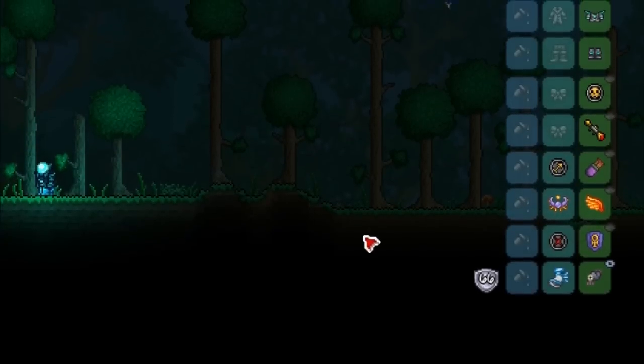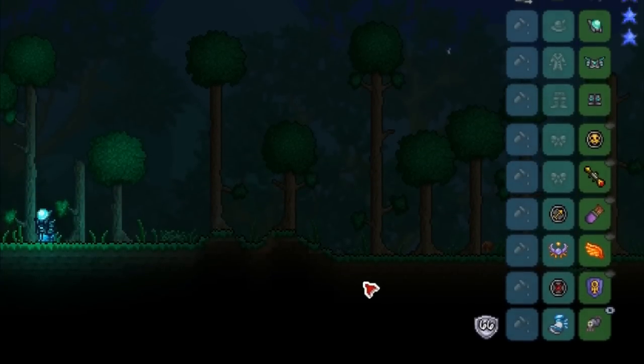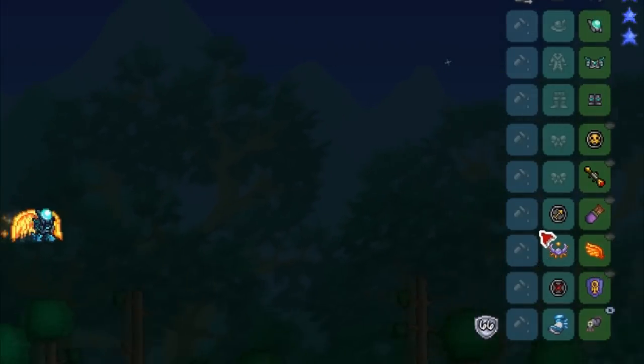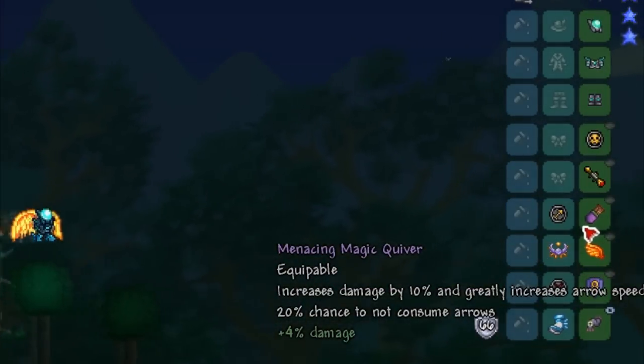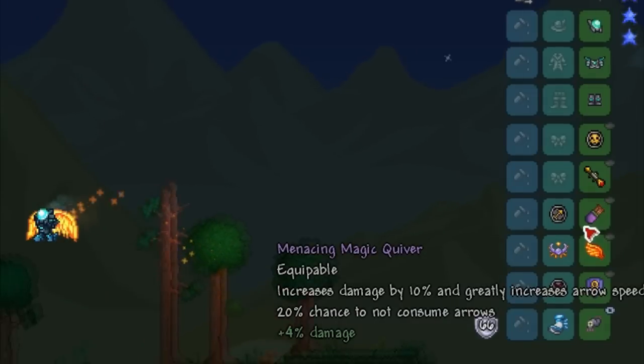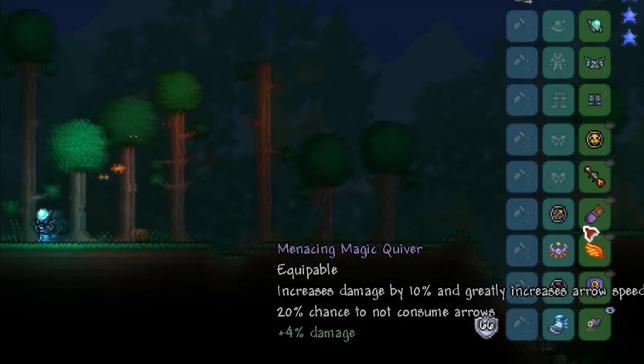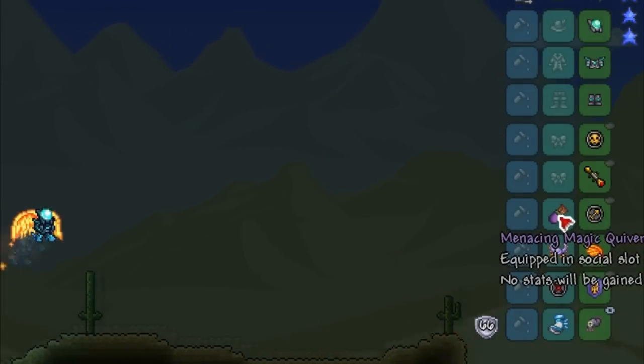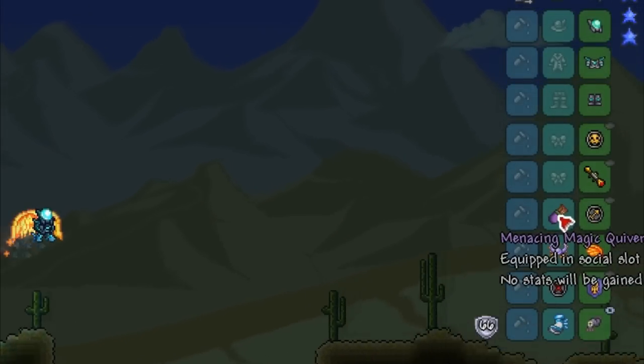Now for the alternatives: if you're going to be using a gun — like the Space Dolphin Machine Gun or the Vortex Beater — then swap out the Magic Quiver for the Ranger Emblem, since with guns you don't get increased arrow damage so the Magic Quiver isn't worth using.